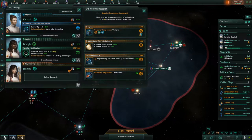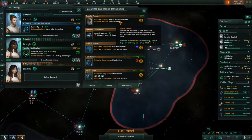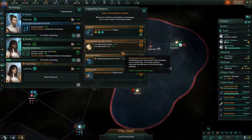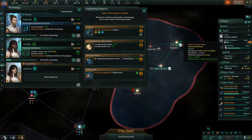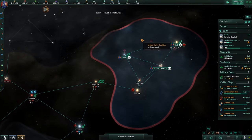Getting quite a bit of research now. We have the robots, which means we can now start building robotic factories, which will give us more workers — critical to be able to improve our capacity. Considering I'm planning to expand science for this world, I'm actually going to improve our engineering research.